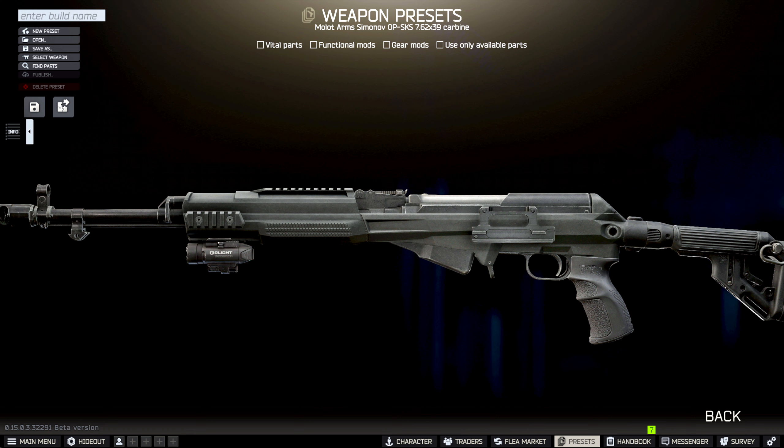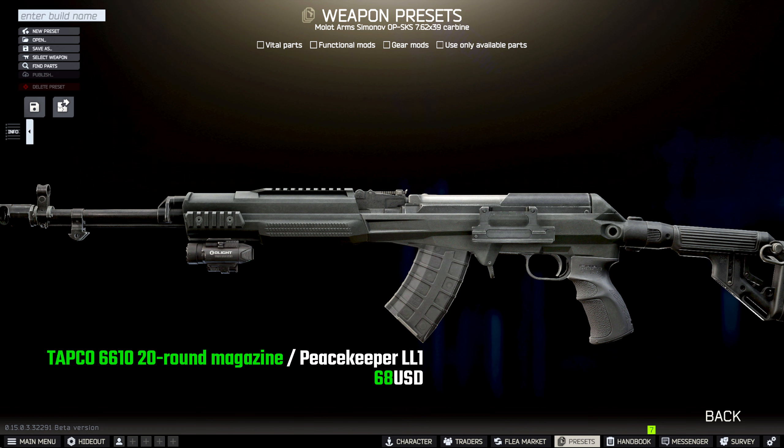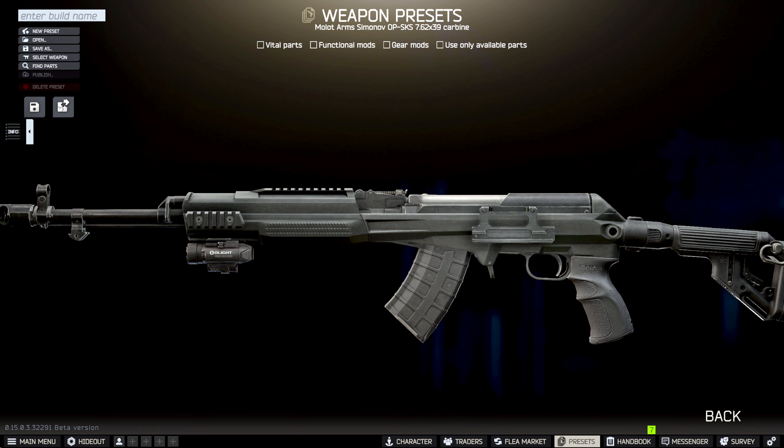If you want to save a little bit of money you can completely leave the tactical device out, or you can go with just a laser — completely up to you. What I wouldn't save money on is the magazine. I would go with a 20 round magazine for 68 US dollars from Peacekeeper Level 1, and actually I would go with two of these. Even though the SKS can be top loaded, if you get into a fight it is much better to reload the whole mag. So highly recommend going with two 20 round mags.